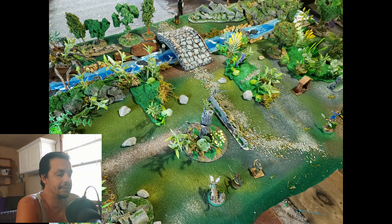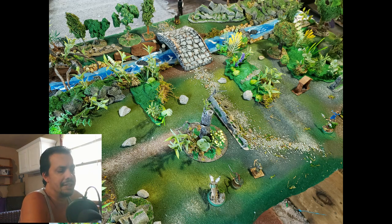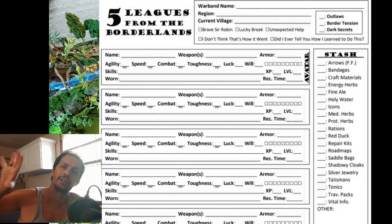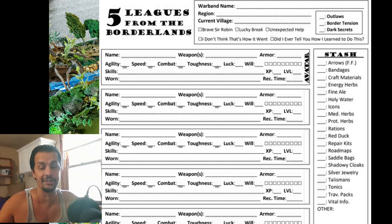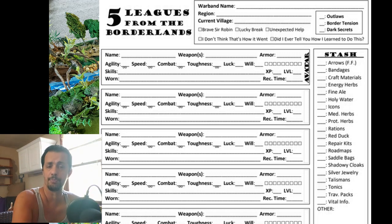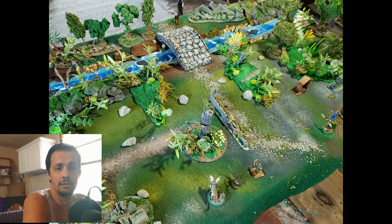Right at the end of the book you have the designer notes, and one thing I love about this author is that he gives a list of all the upgrades that have happened in this edition compared to older editions — so if you have an older edition you can see exactly what has changed. I really like that Ivan Sorenson does that. Then you have tables and references at the end. You can purchase the book at Wargames Vault. In my opinion, Five Leagues from the Borderlands is a very interesting rule set for solo fantasy play.